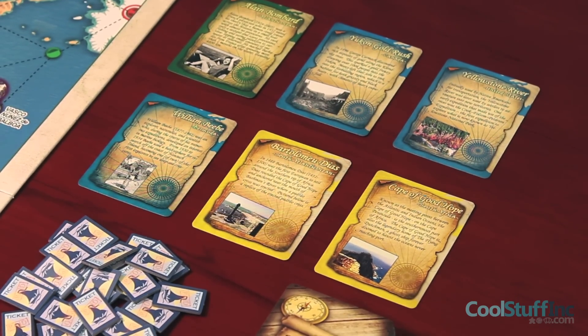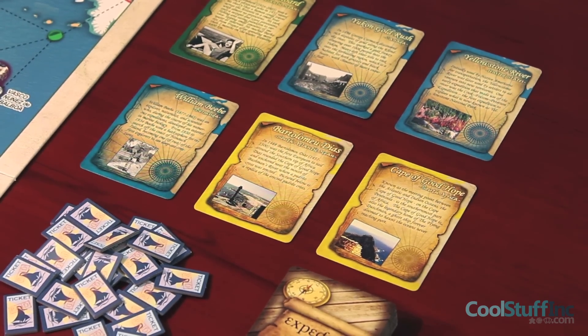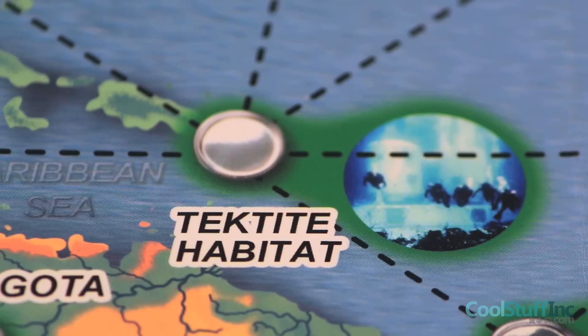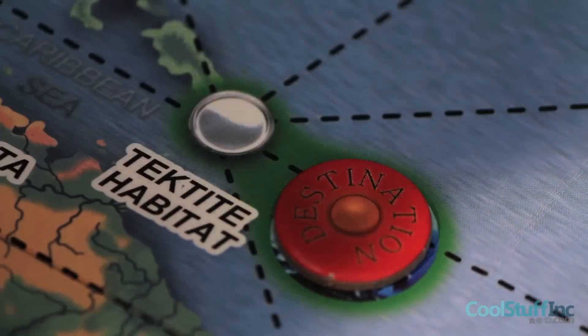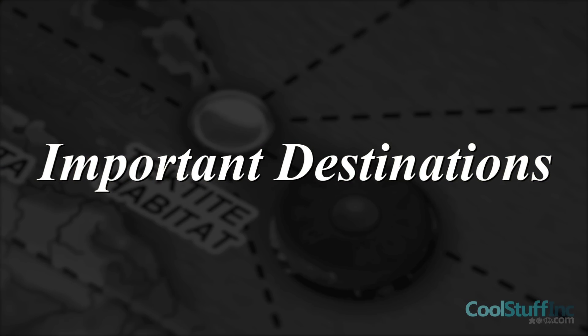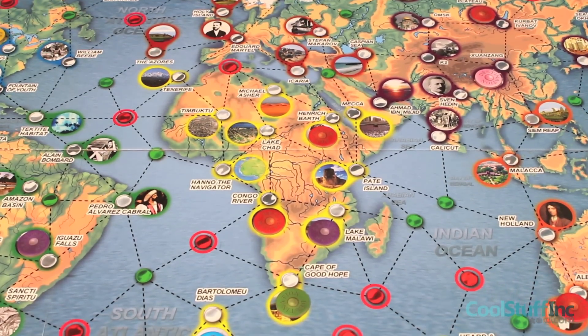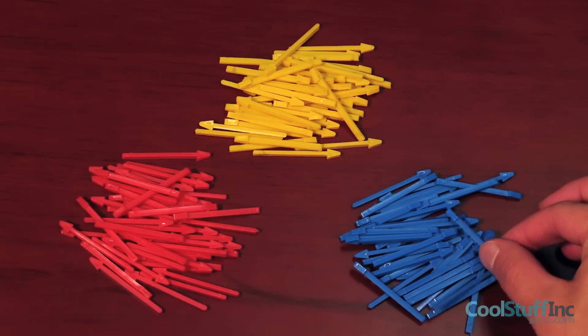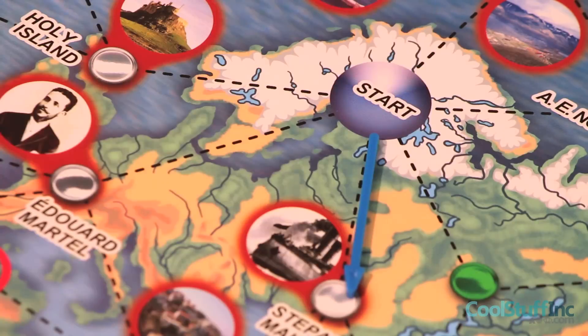These are public destinations. After the six public destinations have been placed, players choose a location on the board that corresponds to one of their expedition cards in hand, and place one of their destination tokens on it. These chosen locations are called important destinations. All players continue this process until they have placed four destination tokens on the board. The starting player then chooses one arrow out of the three different colored arrows and places it pointing outward from the starting position.